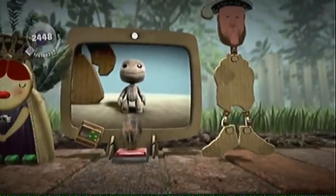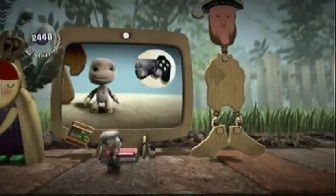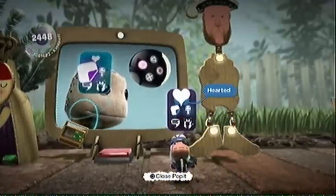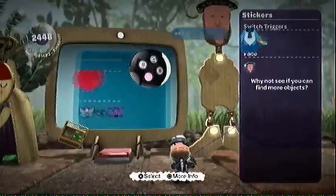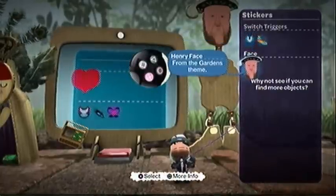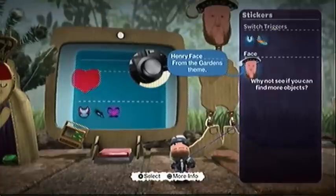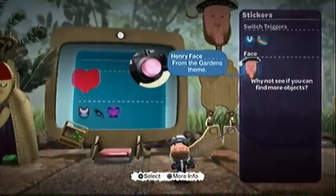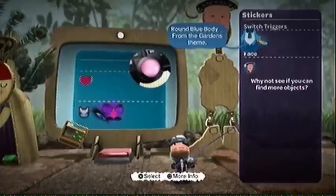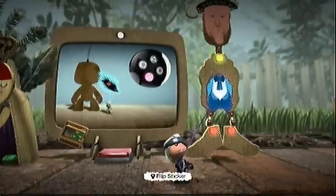Collecting stickers is the height of cool in LittleBigPlanet. Press the menu button to bring up pop-it and go to your stickers and decorations page. Peruse and marvel at the sheer overwhelming splendidness of your collection. Then find the one you want with the left stick and choose it with the action button. Let's stick it to something.